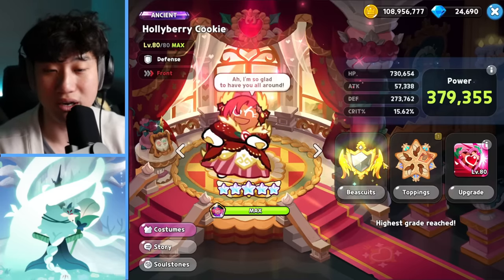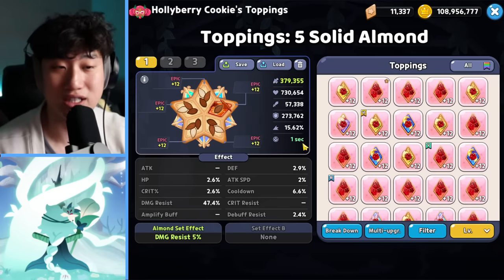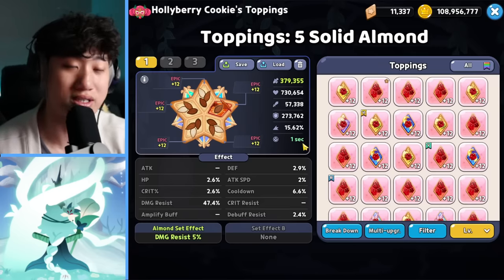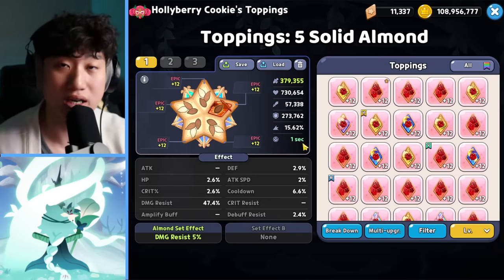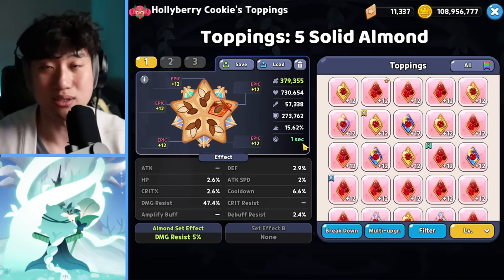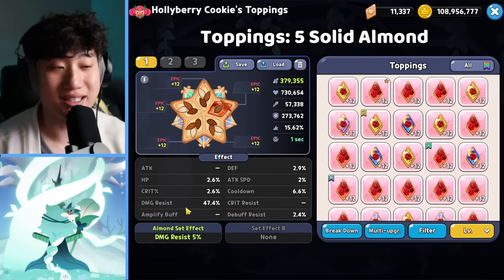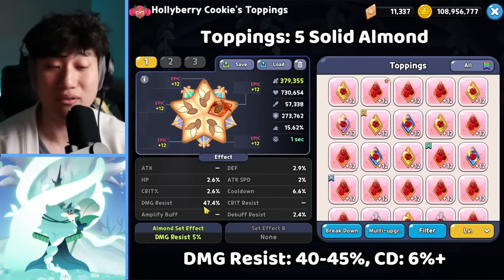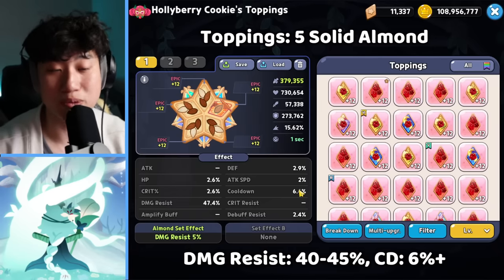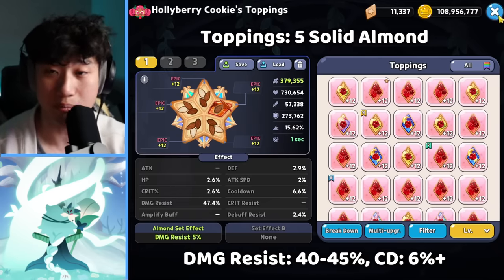Next one is going to be Hollaberry. Hollaberry is going to be using five of the Solid Almond — she is going to be the main tank for our team, taking all the damage so that Financier, Elder Fairy, and White Lily don't die. I recommend at least 45% damage resist if possible; if not, around 40% is pretty good too. Cooldown around 6% is good. And extra substats like HP and defense will definitely help out.